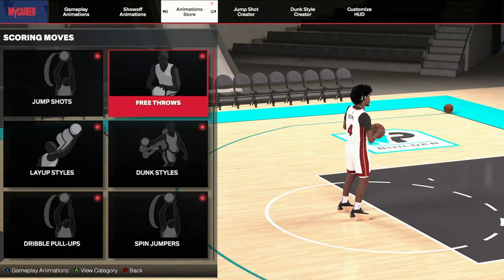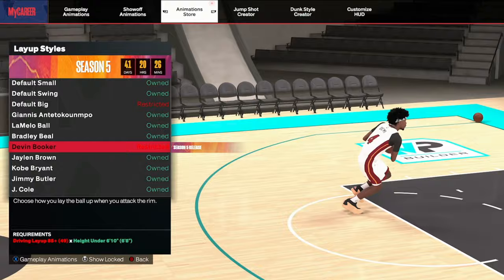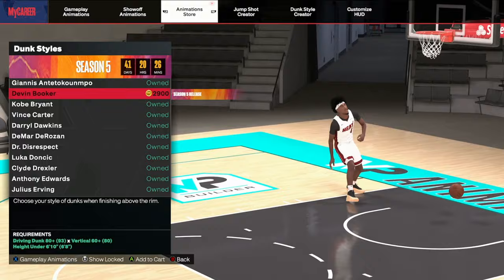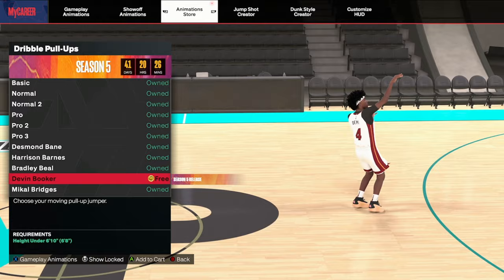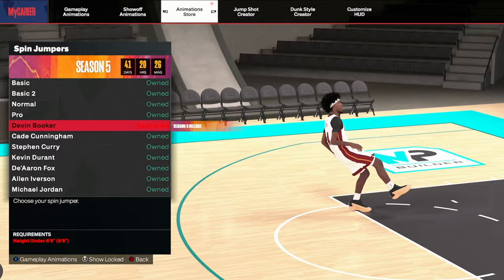They've got a D-Book layup at 85 — so you can be a guard or swing and use it but you need 85 plus. They added a dump package for D-Book. D-Book dribble pull-up — I see people saying this, and it looks really smooth, honestly. That looks solid. Why is it under six foot five though? I don't know if they're trolling with that.